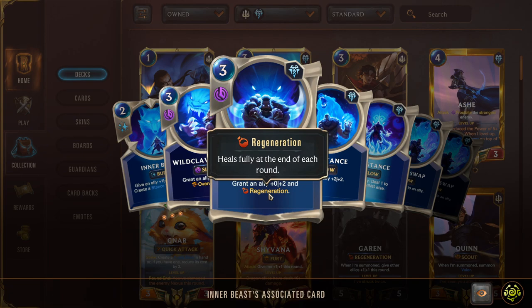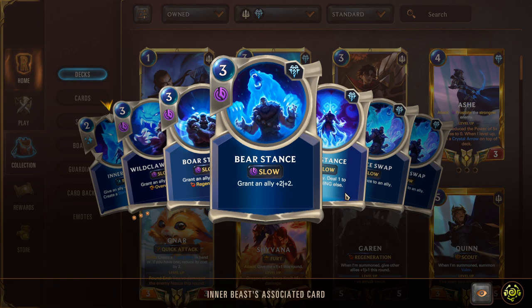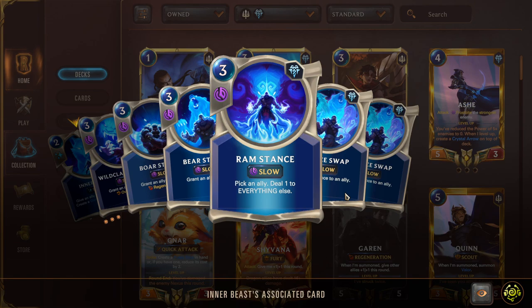Boar Stance grants +0/+2 and Regeneration — the ally heals at end of each round, making it a reoccurring threat; great on Petricite Broadwing. Bear Stance grants +2/+2 — raw stats, no keywords — so it comes up least often. Ram Stance deals one damage to everything else including your nexus and allies, so use it carefully. It's really good into aggro matchups where opponents have a bunch of one-health units like spiders.